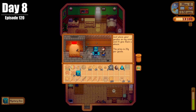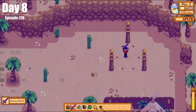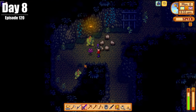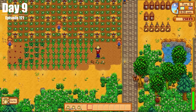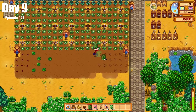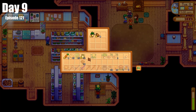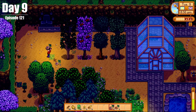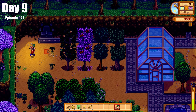On Day 8, we opened up some geodes and went to Calico Desert again, got ourselves the galaxy blade, and even found some dinos lingering around in the Skull Cavern. On Day 9, we did our big garlic harvest and then replanted a bunch of kale. We also finished a quest for Pierre and got a new one from Robin, and planted more trees in our orchard, adding apples and pomegranates.